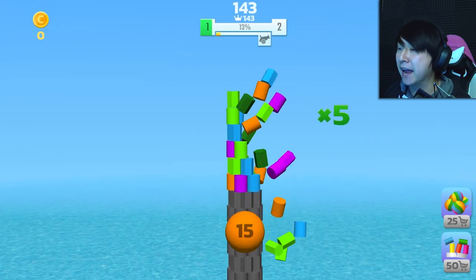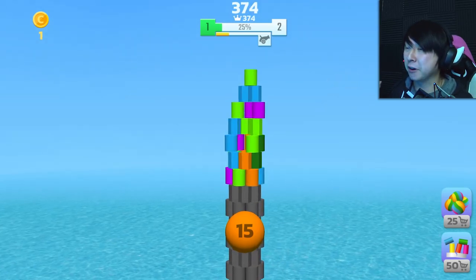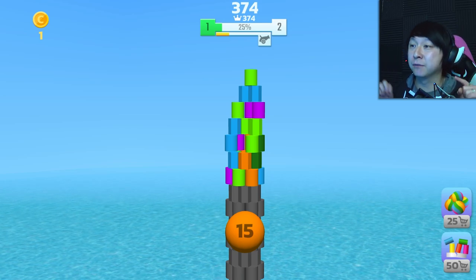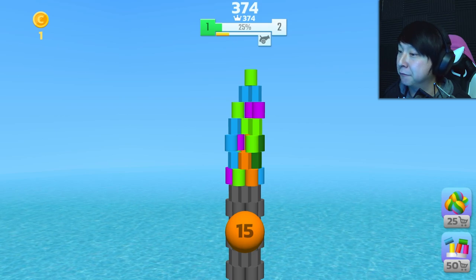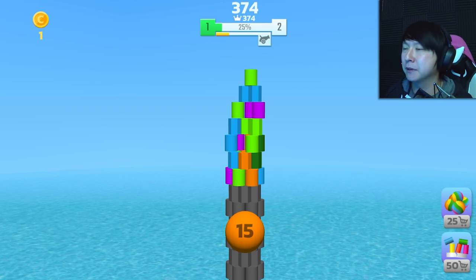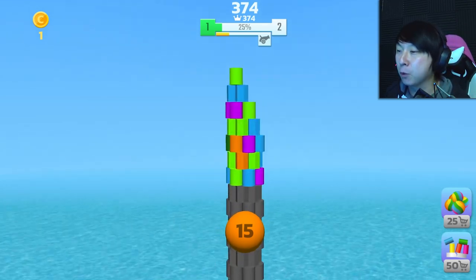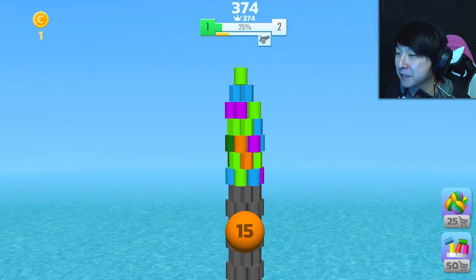As you break more and more of the tower, there's a bar at the very top there that fills up. That's our progression towards level two. We only have 15 shots left. And we have another bar beneath it that's like a cannon - I'm guessing that's like a power-up. But as you knock down more layers of the tower, more open up in the gray part of the tower here on the bottom.